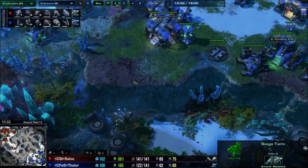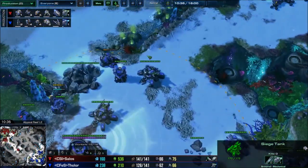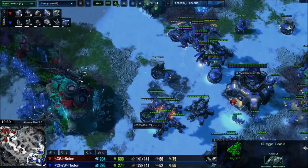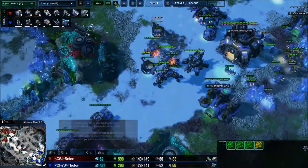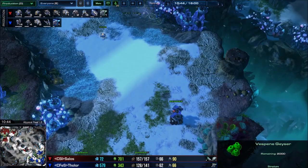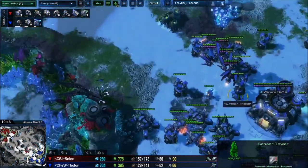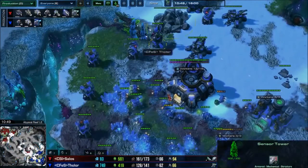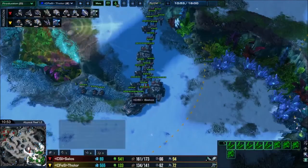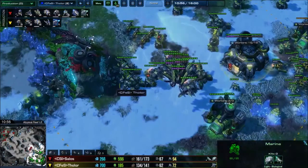In general, just put turrets everywhere he could drop. You can also have your Vikings patrol around here or here to spot a drop even earlier. Sensor Towers are really helpful — now I can see exactly where his army is, scan to see exactly what units he has, and position accordingly.